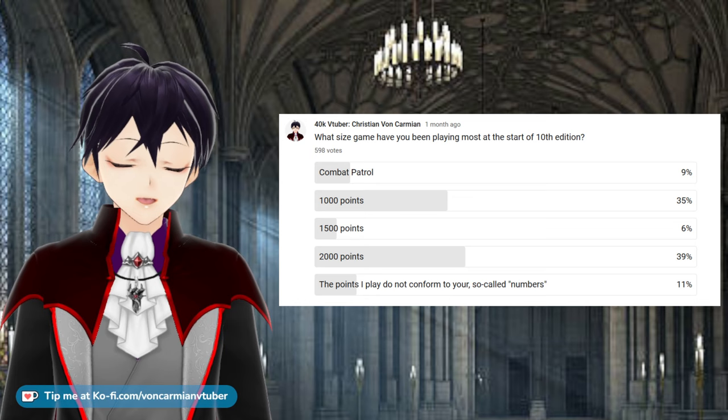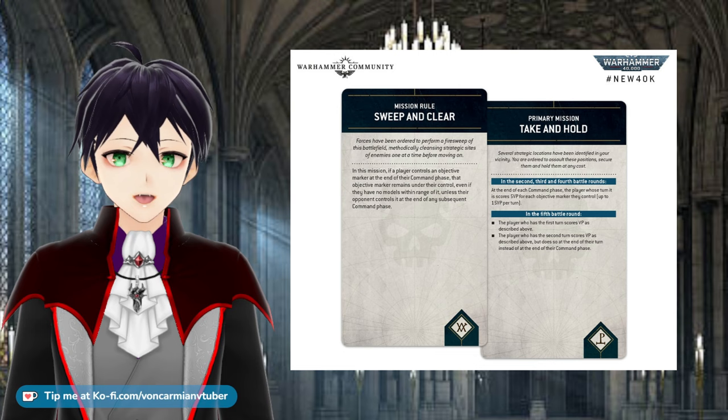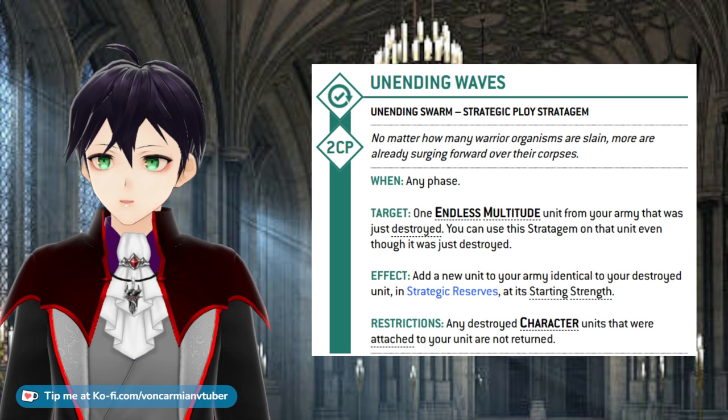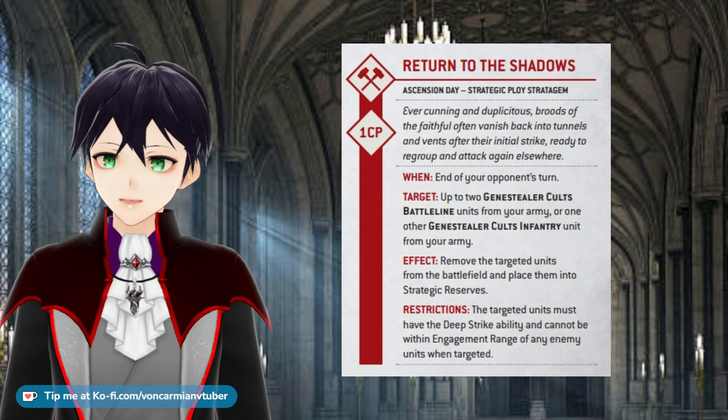1k is a very different beast to 2k. There are the same number of objectives, the same requirements from mission cards, and yet you have half the units to try and succeed. With five objectives your opponent may only have five units — fewer if they're elite — so any losses they take prevent them from holding an objective. There is no second wave or screening units, unless you're playing Tyranid Endless Swarm or Imperial Guard. Genestealer Cult have more freedom at 1k and can rank better than the meta would suggest, because we can recycle units and manoeuvre quickly to hold empty objectives.